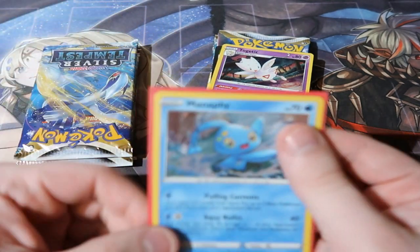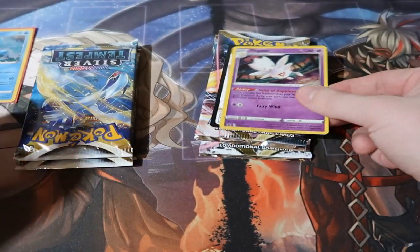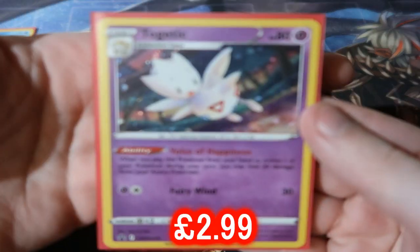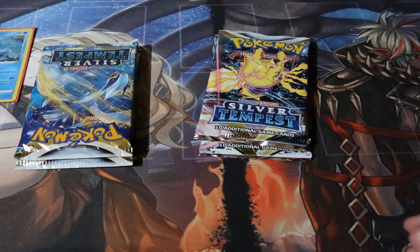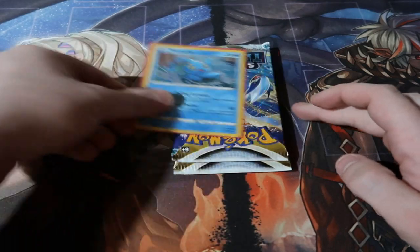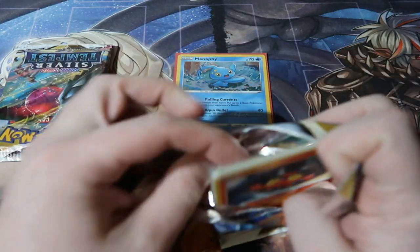Let's go ahead and sleeve up the Manaphy. There you go, that's the promo for that. And the price for the Togetic as well. Which one's going to be better? My vote is on Manaphy, to be honest, because I do like Manaphy. Either way, these are the first three packs of the Silver Tempest set — first time seeing them on my channel.